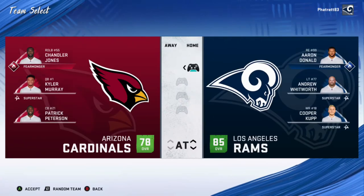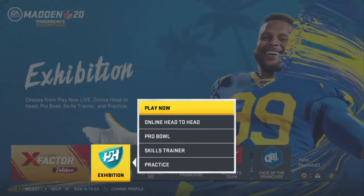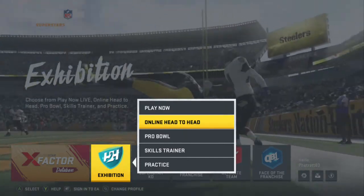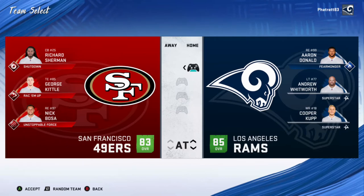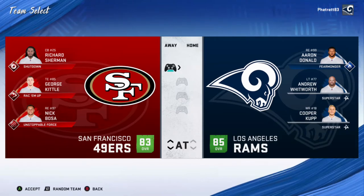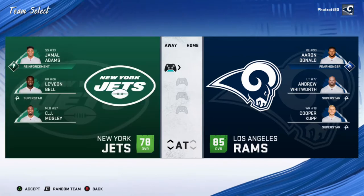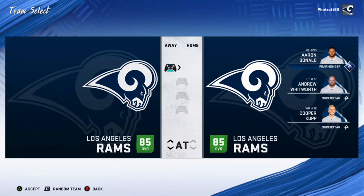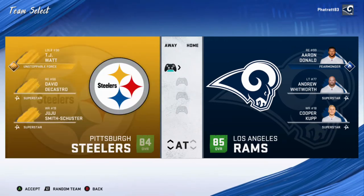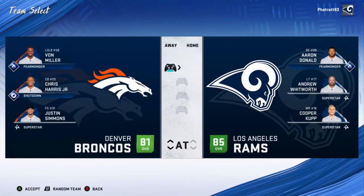Entering team select screen — Los Angeles Rams are the home team. For the away team, scrolling through: San Francisco 49ers, Atlanta Falcons, Philadelphia Eagles, Miami Dolphins, Dallas Cowboys, New York Jets, Oakland Raiders, Baltimore Ravens, Washington Redskins, Seattle Seahawks, Pittsburgh Steelers, Houston Texans, Tennessee Titans, Minnesota Vikings, Chicago Bears — just picking a random team — Denver Broncos, Cleveland Browns, Arizona Cardinals. We'll do the Cardinals.